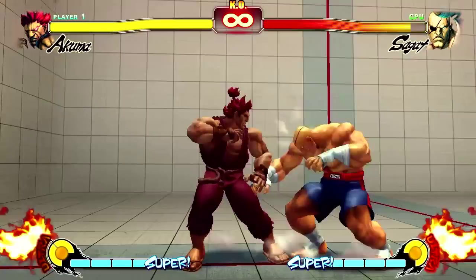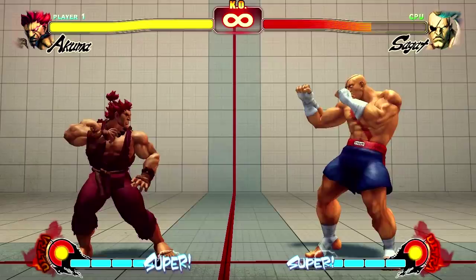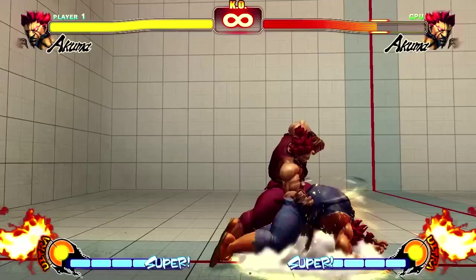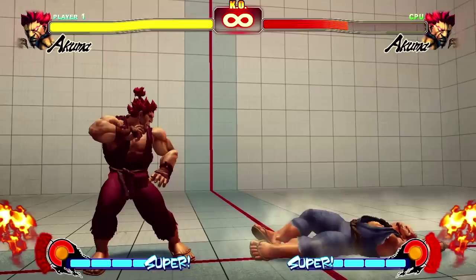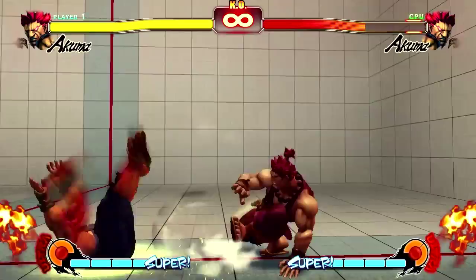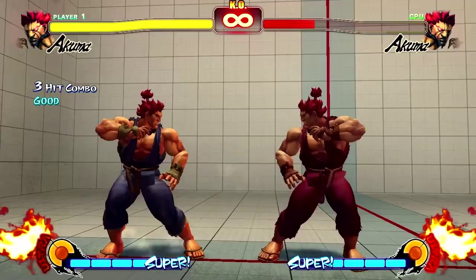Next on the list is the throw. There are three types of throws for Akuma to worry about. The throw is going to be your other major source for a knockdown, with the exception of the back throw, which puts you in a pretty awkward position so it's not very useful. We're not going to talk about it. By mixing up your throws and your other knockdowns, you should confuse lesser opponents handily. The next hard knockdown is the Demon Flip Palm, which coincidentally breaks glass as well.